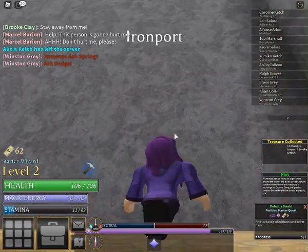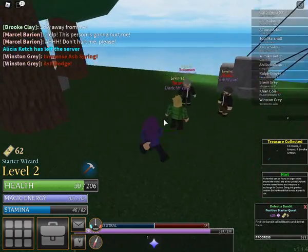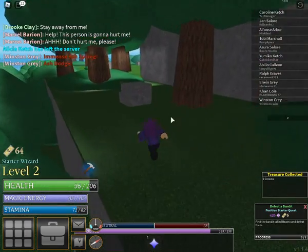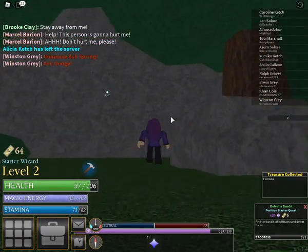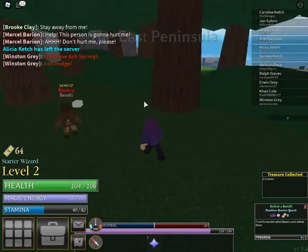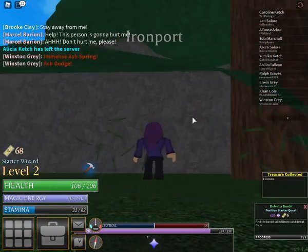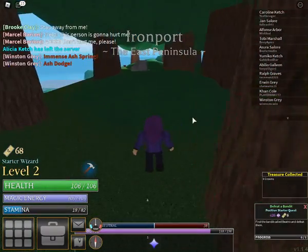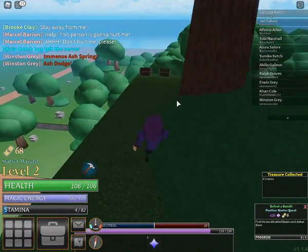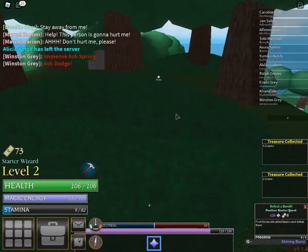There could be a bandit up here — yep, there's a lot of them. Here's the chest — one right here. Jump up here, right here is the chest. Jump up here, two chests right here. And then I'm going to go ahead and try and kill this bandit.